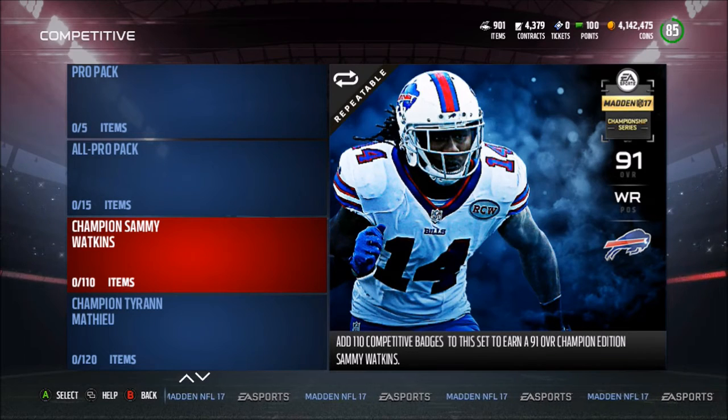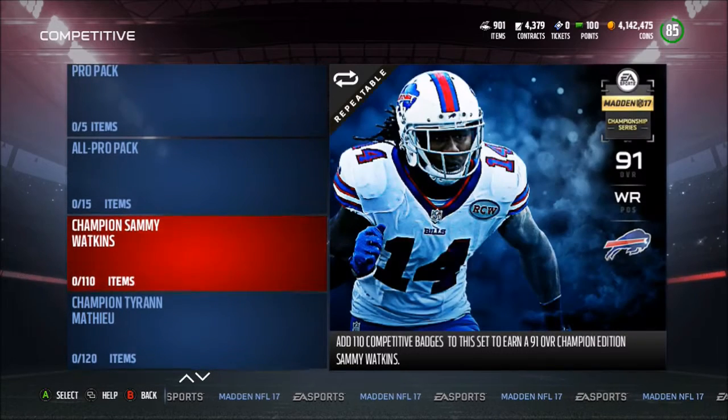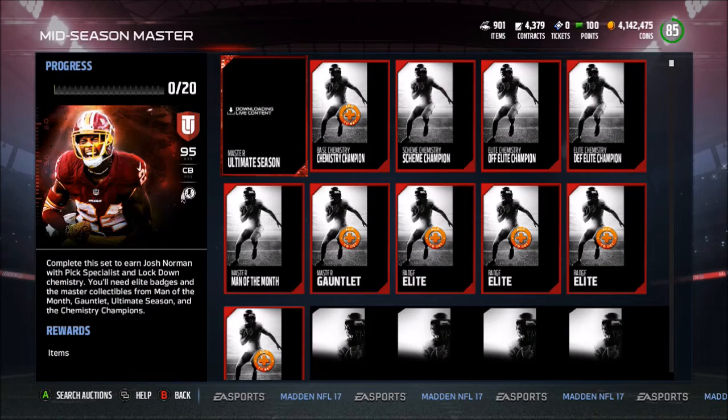We have a Champion Sammy Watkins and also a Champion Tyron Matthew — 92 overall for safety — and 94 overall wide receiver. You need 110 competitive advantage for Sammy and 120 for Tyron Matthew.